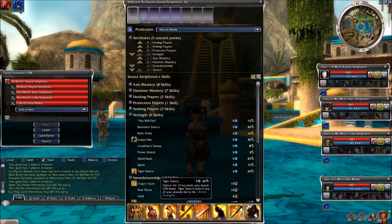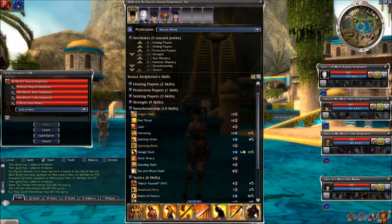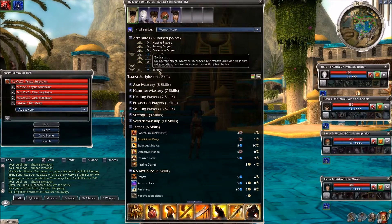Defensive stance is in the tactics line, and for 5 adrenaline and an 8-second recharge, you have a stance that for 3 seconds gives you a 75% chance to block all melee and projectile attacks. When defensive stance ends, you gain 1 strike of adrenaline for each melee attack skill you have — in this case a maximum of 2. This is at tactics 9; I've got 14 strength and 13 swordsmanship.